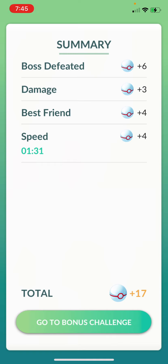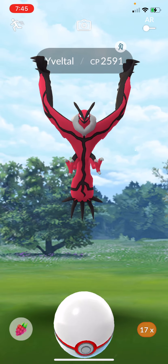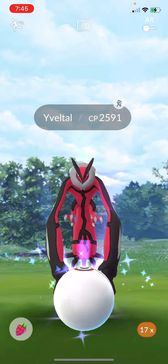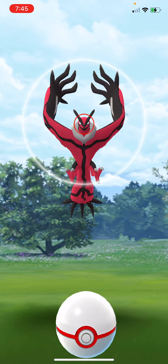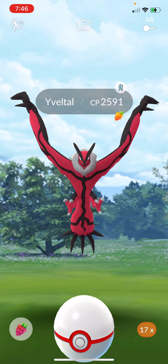Hello Pokemon GO fans! We have switched to Luminous Legends again. Here it goes — the first one I've done for this new raid boss: it's Xerneas! Let's catch it. I've shown y'all plenty of times — go ahead and use your best berry, should be your golden raspberry. Hold the Pokeball down, we want to get right on his nose and wait for him to attack.